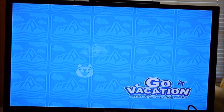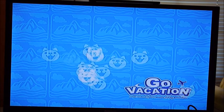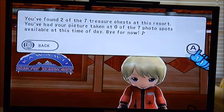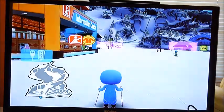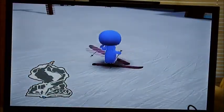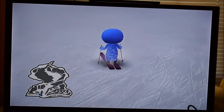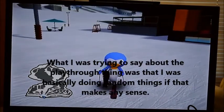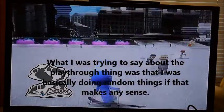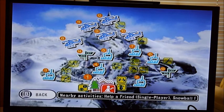So welcome back to another episode of Go Vacation. I decided to actually try to keep up with the walkthrough part this time. This was originally supposed to be a walkthrough, and I can't keep up with this as a playthrough forever. The gameplay is not perfect, and you can tell because this color is a little bit lighter. It looks more like it would be color 11 than color 10.